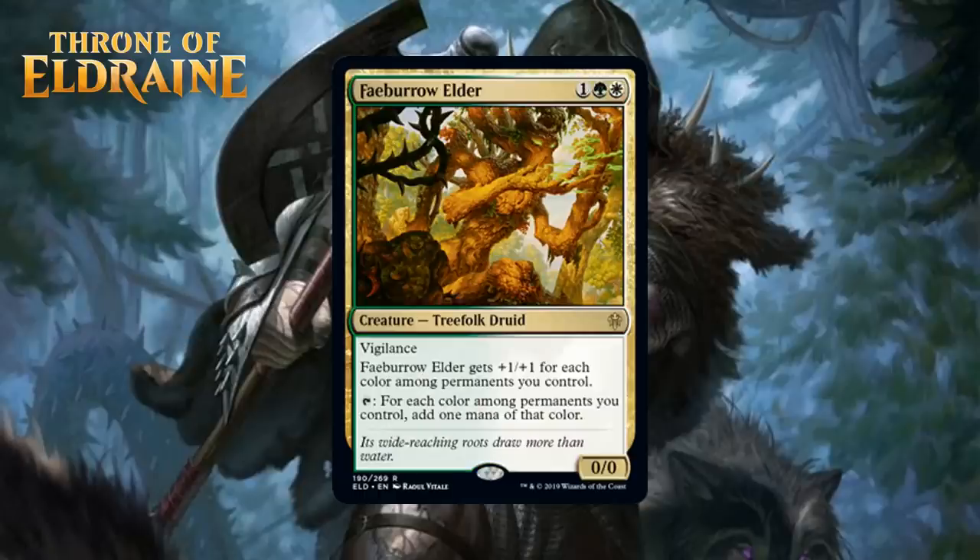Next, we have Fae Burrow Elder, which for one generic, a green and a white, is a 0/0 Treefolk Druid at rare. It has Vigilance, and it gets +1/+1 for each color among permanents you control, and you can tap it to add one mana of each color among permanents you control. Without any help, this is a three-mana 2/2 with Vigilance that can tap for green-white. That's some insane ramp, and even if you're just a regular two-color deck, it's going to be pretty good. It gets better the more colors you play, but the baseline is a very good card. I think this is a B, something you can feel confident first picking despite the fact that it's two colors.